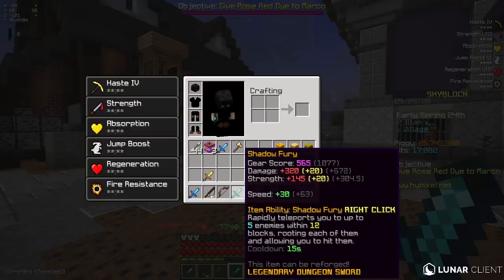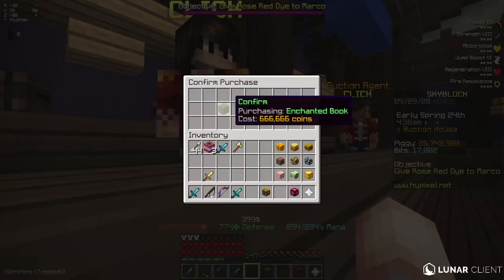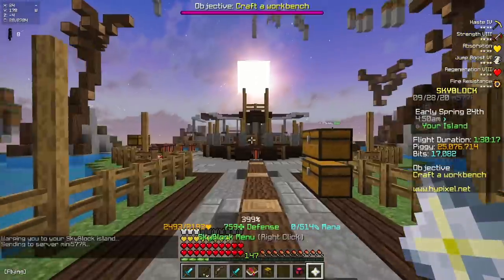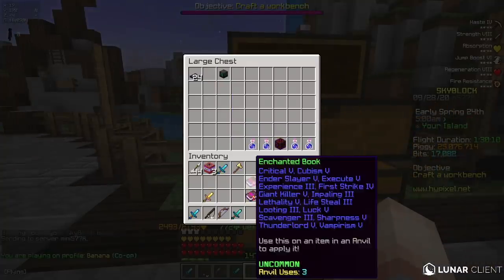So I think I'll just put this book on with critical 6 instead. I don't really think there's any point in paying for sharp 6 if I'm not going to go all the way and get giant killer 6 and stuff. So I'm just going to get a normal book here — going to buy this for 666k. And I actually have a critical book saved on my island because I'm currently working on a wolf killing video, so I got this dropped myself.